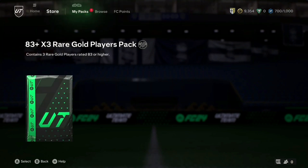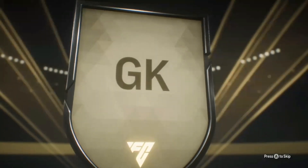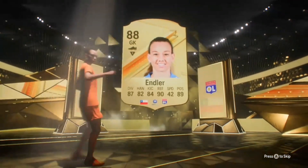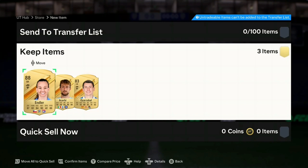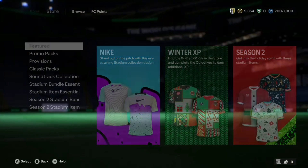Now we're going to open our 83 times 3. Could we get a new radioactive player? I'm looking for Gvardiол because he's Croatian and he'd fit quite well in the team. The 83 times 3 - it's a normal rare gold. It's that woman keeper - I forgot her name, but she's 88 rated. Emla, 88. That's pretty nice. A radioactive player would have been absolutely unbelievable, but we're getting an 88 rated keeper, so that's really not that bad.